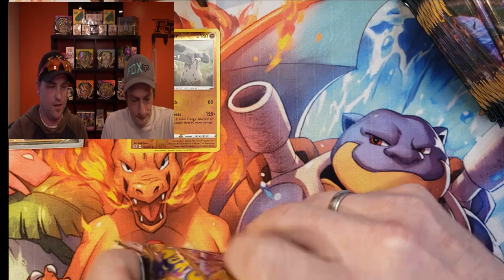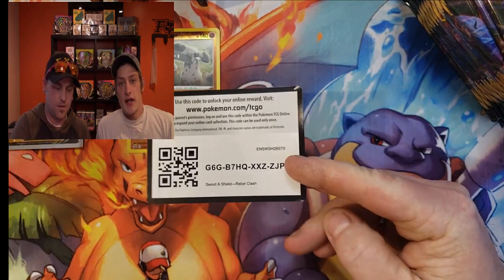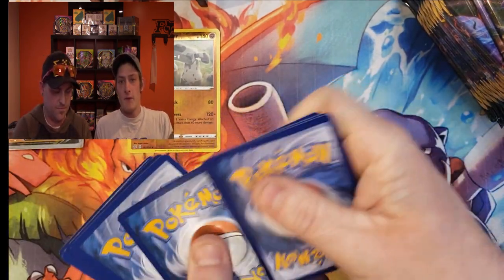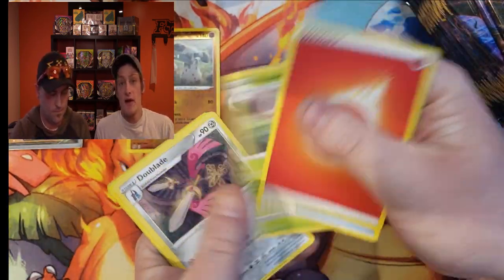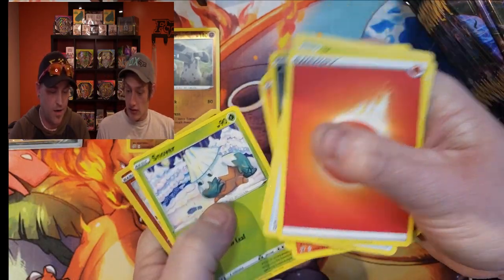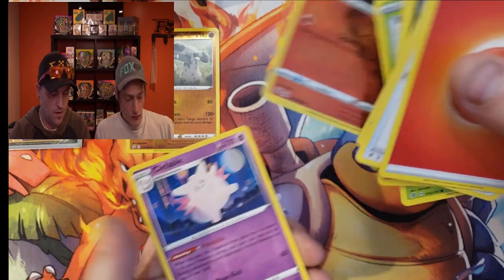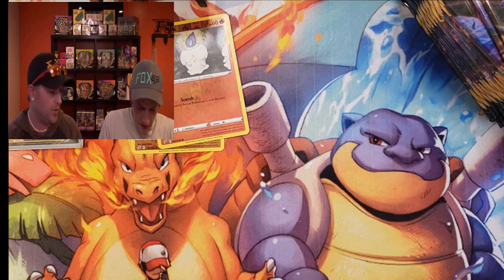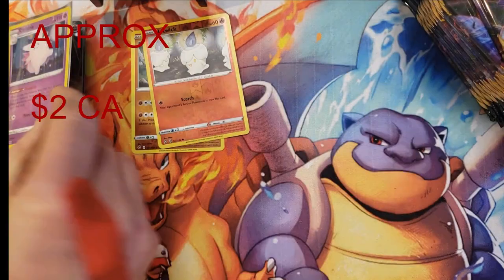Let's move right into the next pack here guys. Be sure to check out our Instagram — we did our first live video. I opened up my very first XY pack. I misread the code card trick and my very first pull was a holo Charizard. So go check that out. The best part is I called it. We got a reverse holo Litwick and a holo Clefable. That's nice, let's sleeve that up — I haven't pulled that one yet.